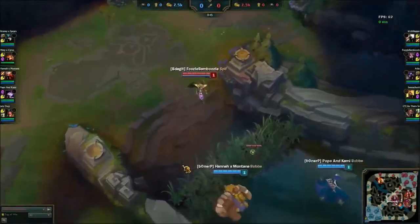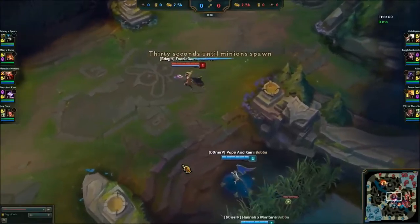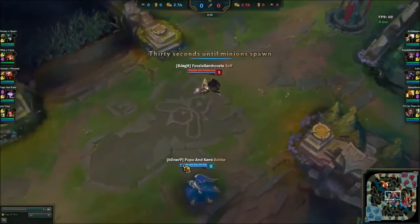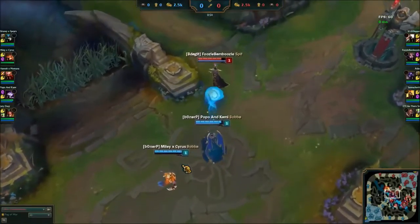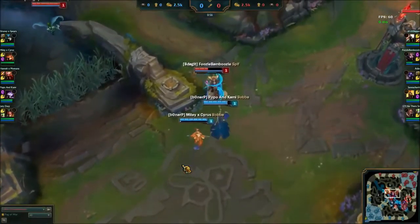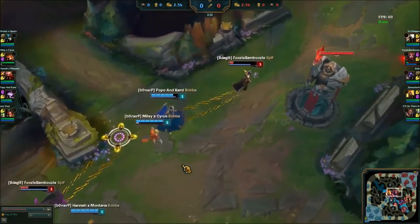Coming in at number 4 is Foozle Bamboozle's LeBlanc, who upon spotting a level 1 invade plays it cool by deftly dodging the dark binding and safely flashing to avoid getting first blooded by a hungry diving Gnar.